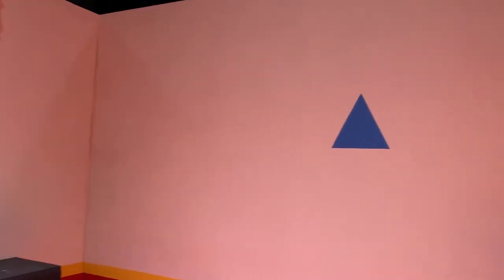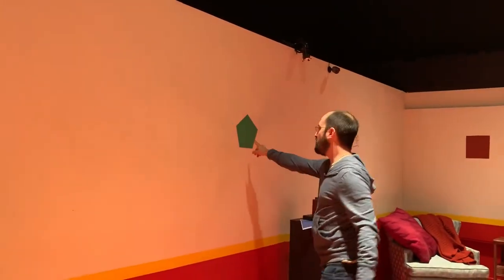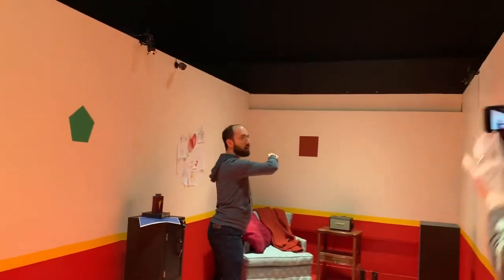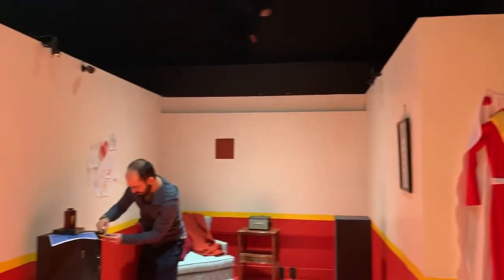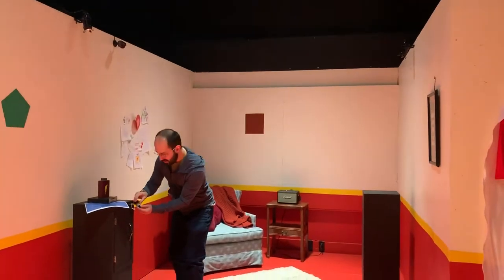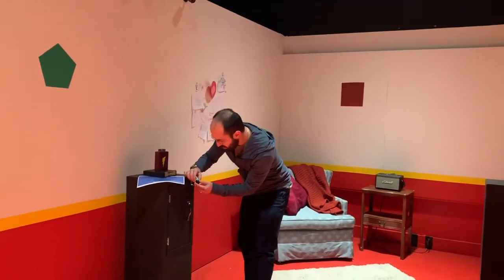Another puzzle they could simultaneously be working on is that around the room there are shapes painted on the wall in colors. There's a blue hexagon, a red square, and a yellow circle on that wall. Players notice fairly quickly that there's a lock right here, and the colors on this lock match the colors on the shapes.